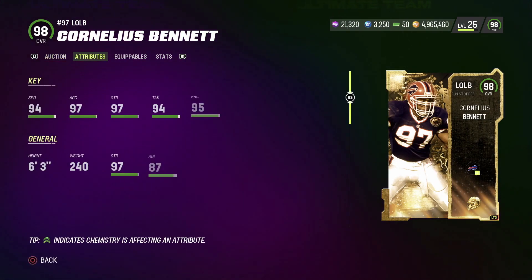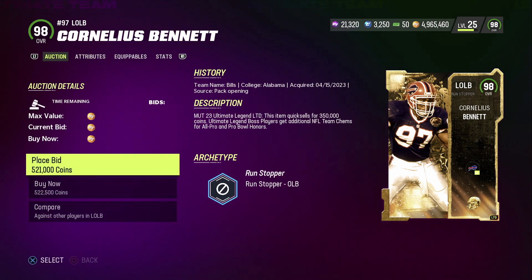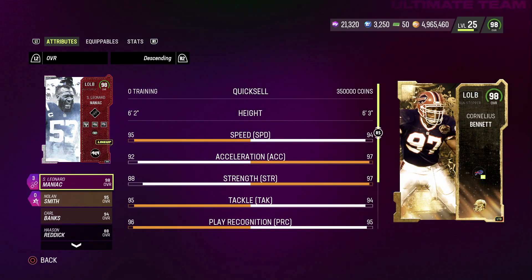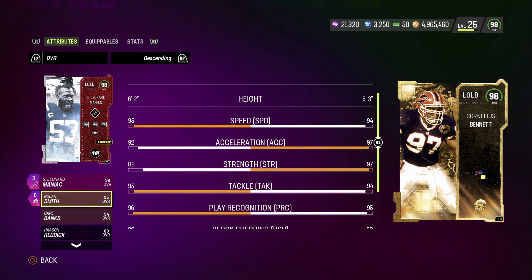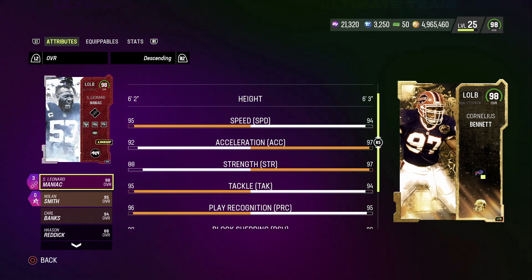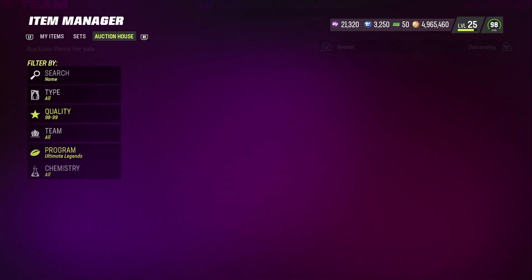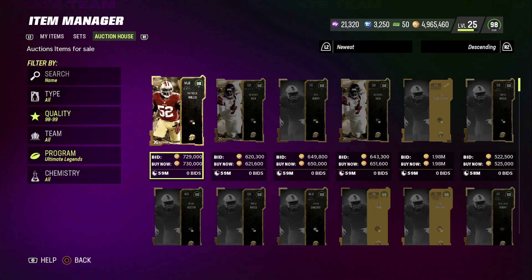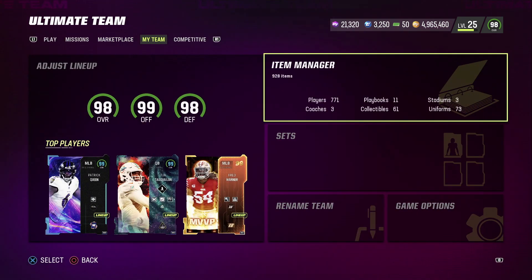Last one — Cornelius Bennett: 94 speed, 97 acceleration, 97 strength, 94 tackle, 95 play recognition with 98 block shed, 97 power move with 92 finesse move. For a Bills team he does look good, I like the card. But comparing to Shaq Leonard — the Maniac — this dude's still a ball to me. I really can't see myself getting rid of the Maniac unless someone comes out that would just blow it away. That automatic X-Factor Maniac really does help out a lot when it comes to rushing the passer.